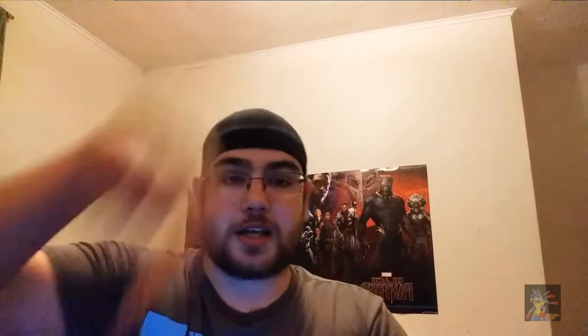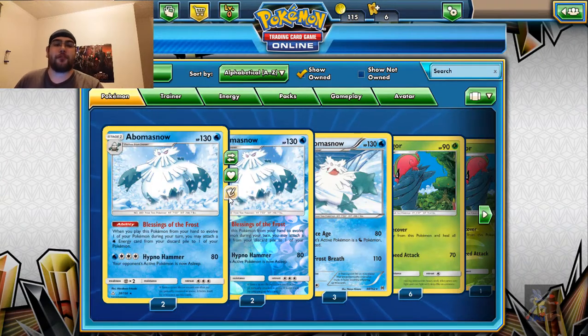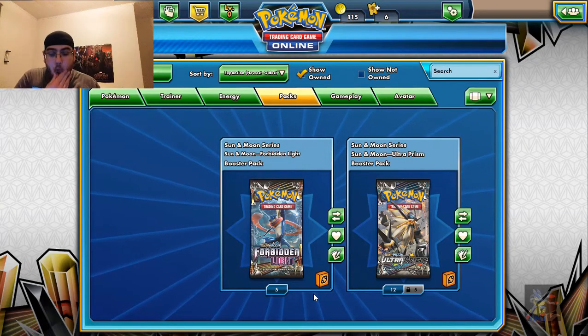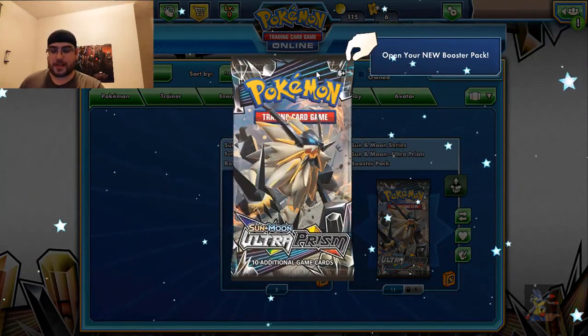Anyway, before we hop into the video, be sure to leave a like and comment down below what your favorite pull from this entire video was. Alright, without further ado, let's hop down in there. Let's go to our collection. This will be five packs. We will open one and then the other. So, let's go Ultra Prism first, because we're classy.